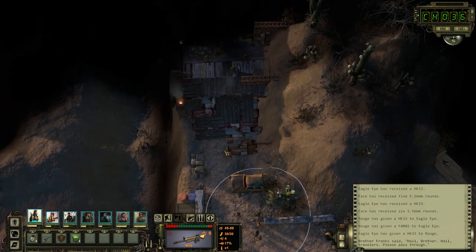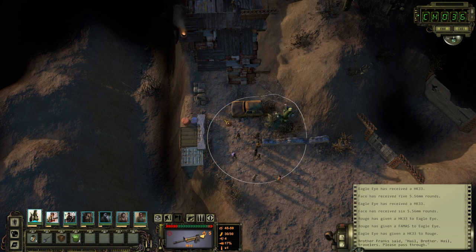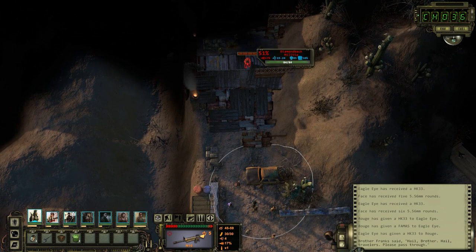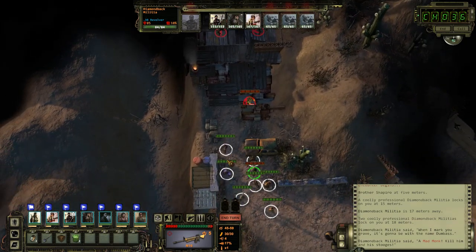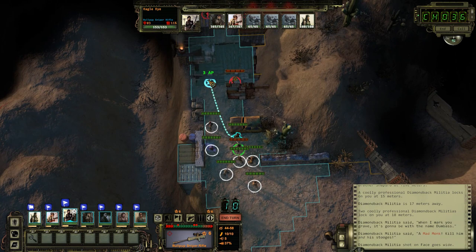It won't protect us from these guys. Now, he is actually fairly decent in a fight, though his weapon doesn't do a lot of damage. These guys are Diamondback Militia — the monk's presence is actually going to do the exact opposite for us. 'The Mad Monk, kill him and his stooges.' Yeah, these guys are going to come after us no matter what.